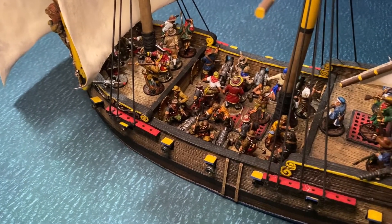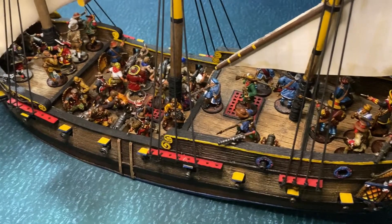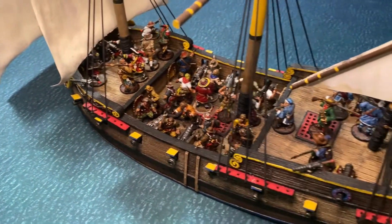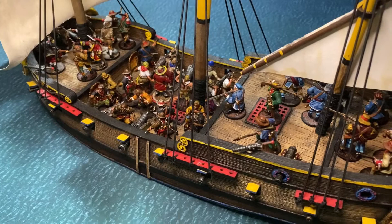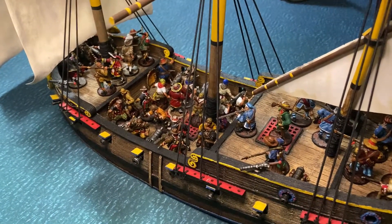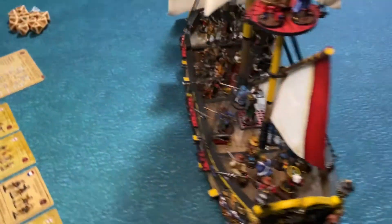Moving into the main deck, which is really loaded, we have a unit of Sea Dogs and a unit of Enterplog in the center. Good sailors, good at firing the cannons, excellent boarders. All these units have braced pistols, including the last unit up at the very front, which is the Forlorn Hope. Virtually everybody on this ship has braced pistols, which will come in handy if the Spanish come to board - they can repel them with those pistols.